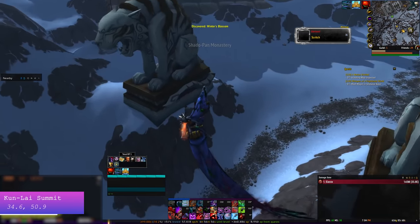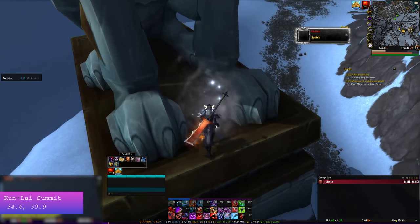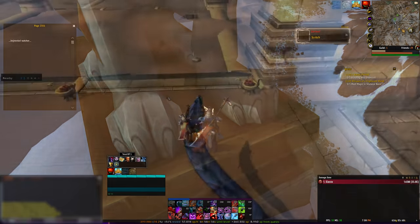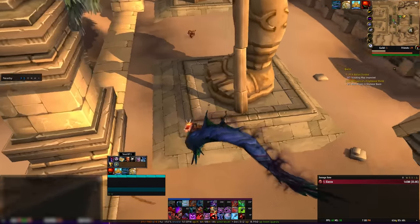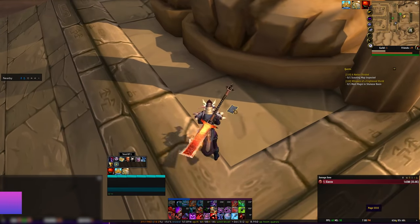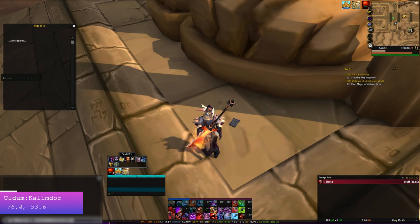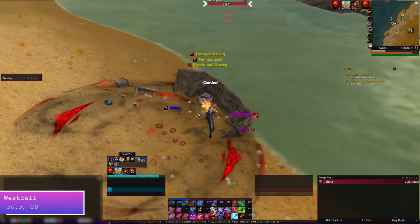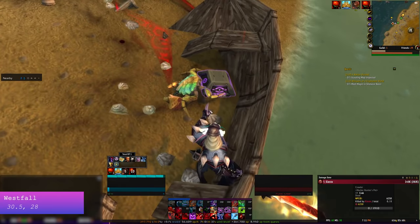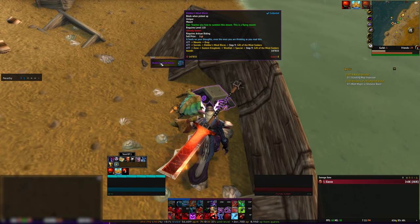After that, head to Kun-Lai Summit where you can find this statue, and when you check between its feet you'll see page 2351 which you can now read. Then head back to the old version of Uldum - again, the old version, not the N'Zothified one - and find page 5555 at the location on screen. Read it and you're done with the reading. Head to Westfall for the mount. Open the chest called Gift of the Mindseeker and within will be your Riddler's Mindworm. Use it to add the mount to your collection.